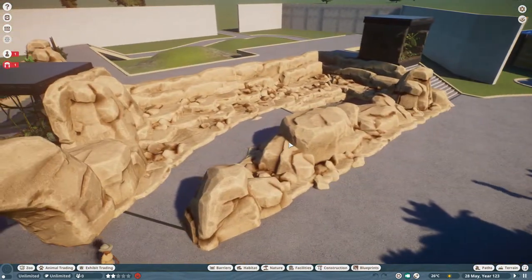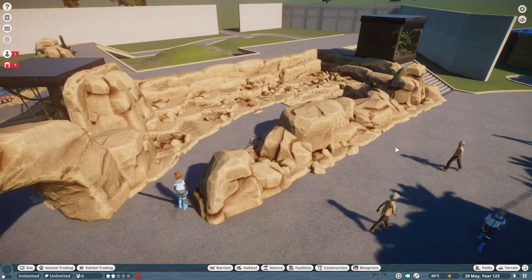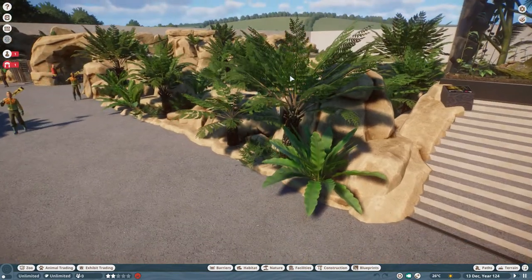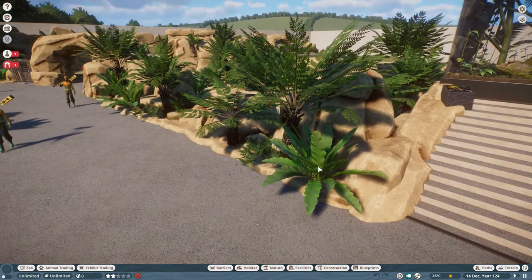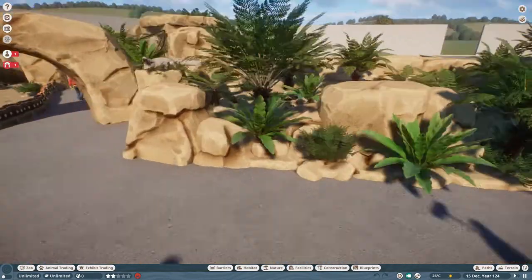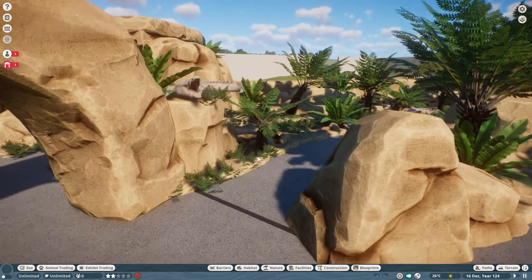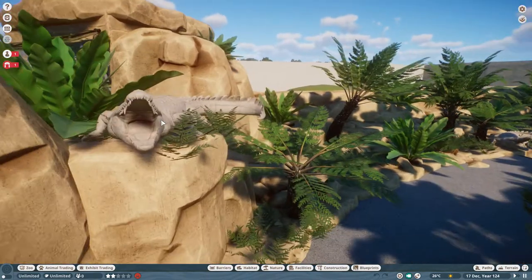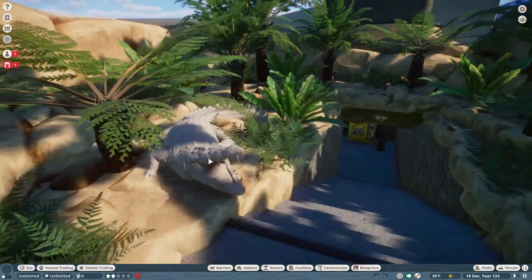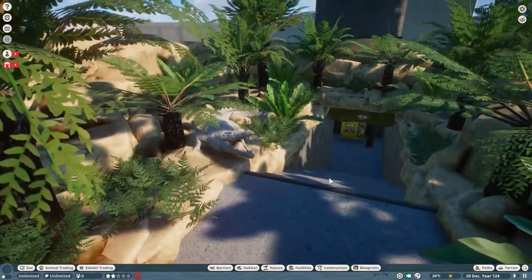Right, there we go — that is our next little stage. Here we are with foliage added. Lots of ferns, big tree ferns and some smaller ones as well, a little bit of bracken here and there. Kept the theming really simple around here. And of course you are heading down towards crocodiles, so I couldn't resist sticking in a little crocodile statue there, and then there's another one over here trying to bite your head off as you walk past.